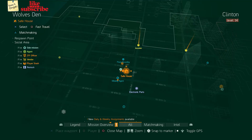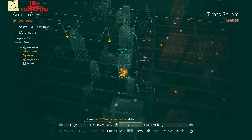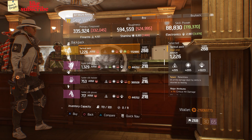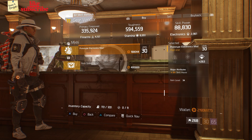Head over to Wolf's Den — the weapons vendor has an M700 Tactical. Next, head over to Autumn's Hope — the gear vendor has a Tactical Pack with the talent Relentless, and a Prototype Electronics Mod with 263 Electronics and 3% Skill Haste.